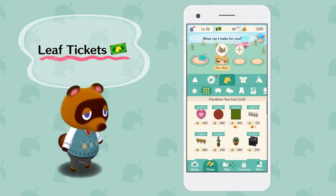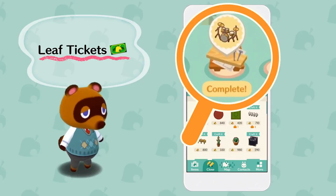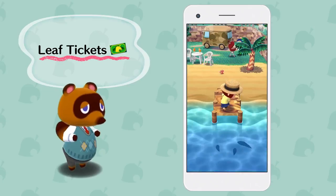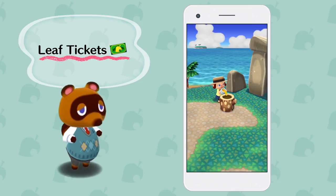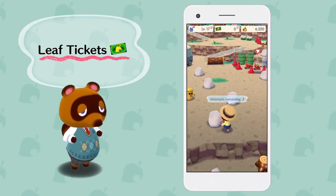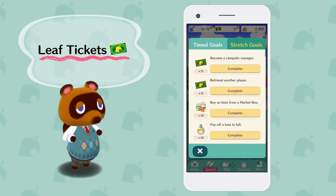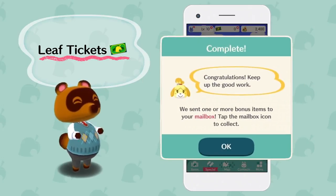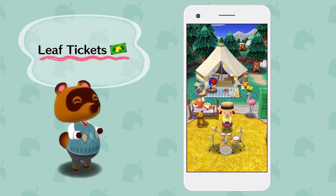Some furniture items take Cyrus a while to complete as well, but if you offer him leaf tickets he'll get the job done faster. You can also exchange them for a throne mat, or honey to trap a ton of bugs. You could even use them to enter Shovel Strike Quarry and mine minerals worth a lot of bells. Leaf tickets, bells, and other bonus items can be earned by completing various goals — they're your ticket to the ultimate campout.